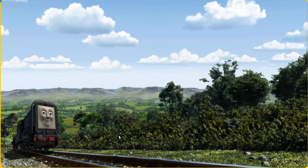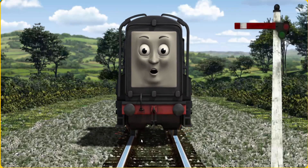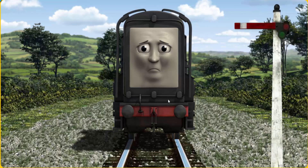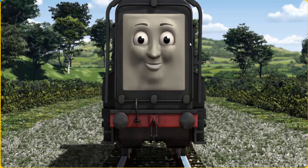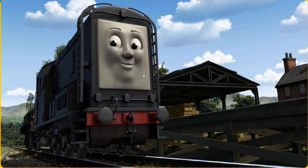Diesel set out for Farmer McCall's farm. Suddenly, Diesel had to stop because of a broken signal. He would have to go another way. Help Diesel find the track that goes nearest to the shortest wall. All clear! Diesel arrived proudly at Farmer McCall's farm. With your help, he was right on time.